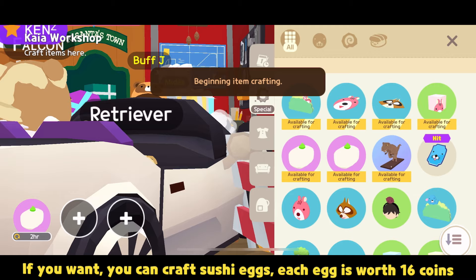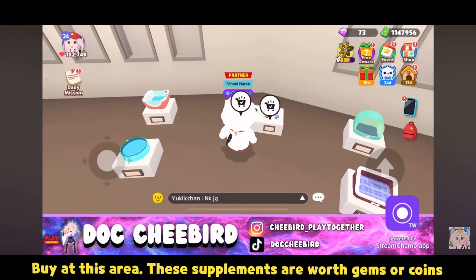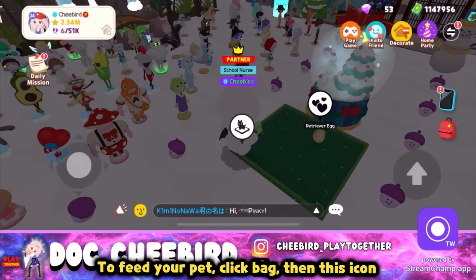If you want, you can craft sushi eggs — each egg is worth 16 coins. Buy them at this area. Supplements are worth gems or coins. You can also click on your pet and click this option. To feed your pet, click the bag, then this icon, then this to feed your pet.